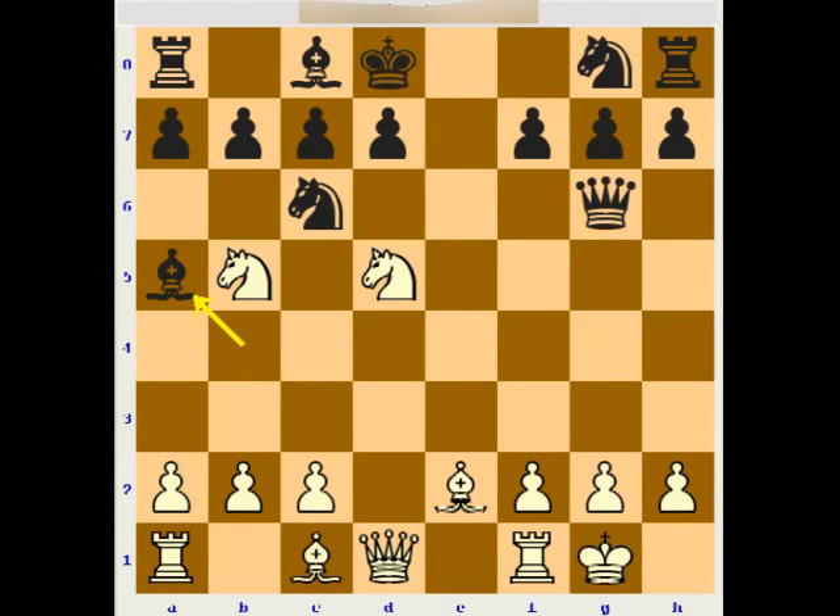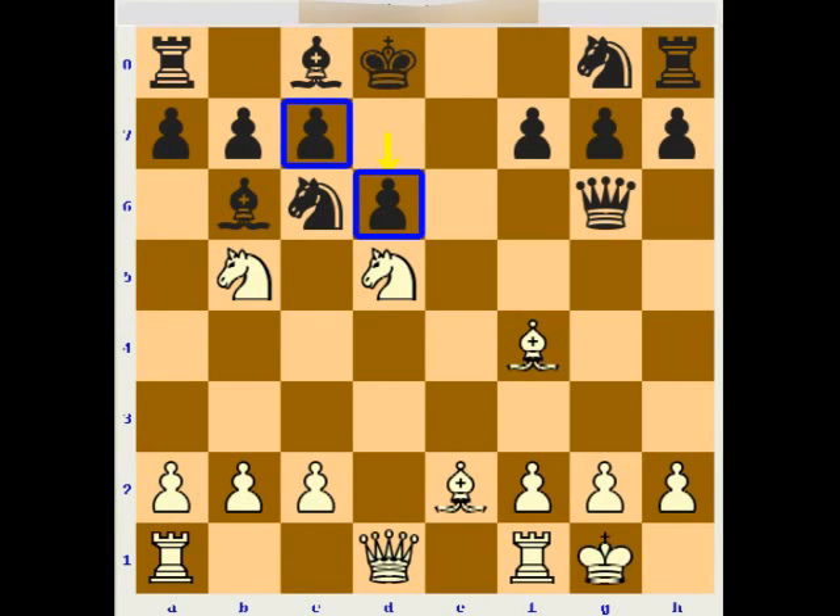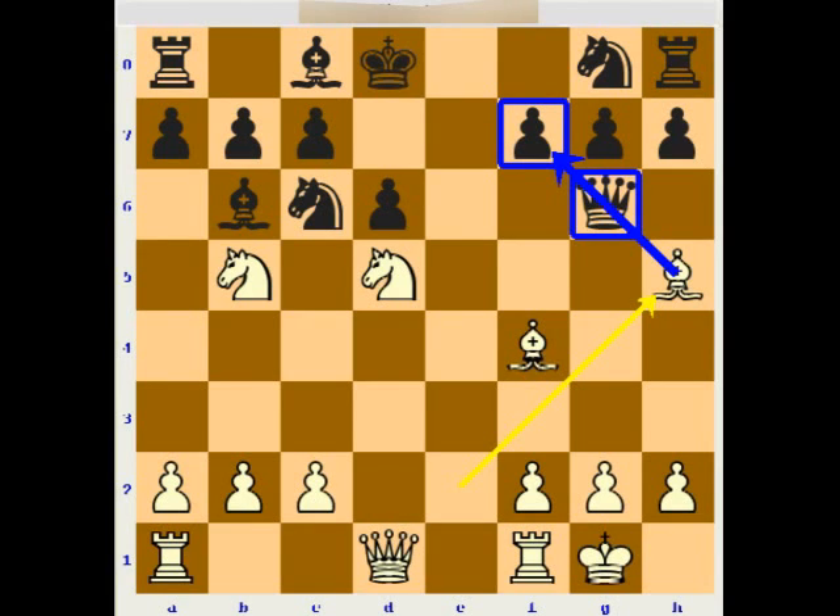The black bishop should defend the c7 pawn, but then white can play bishop d2 trying to exchange the defender. The bishop should go back to b6 to escape, but then the white bishop goes to f4, attacking the c7 pawn one more time. Black has no real defense now — he can play d6, which looks okay, but the pressure on d6 and c7 will be so huge that white will be ready to sacrifice material to open up the position. The light-squared bishop can cooperate with other pieces to play bishop h5, attacking the queen and f7, also opening up the e5 square for the rook.